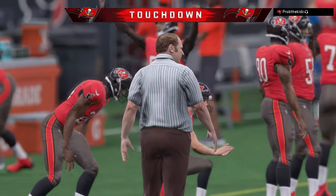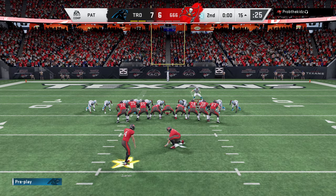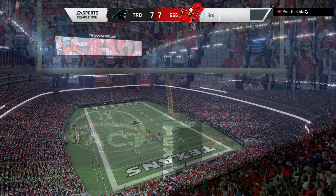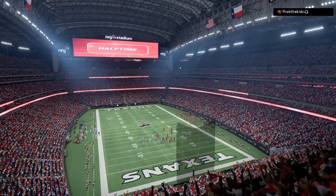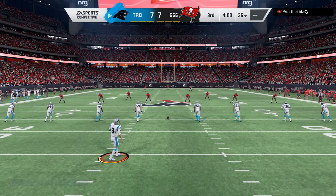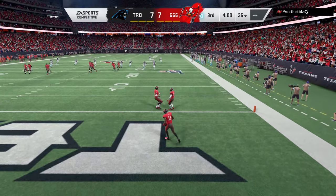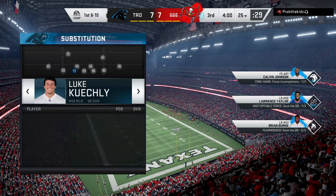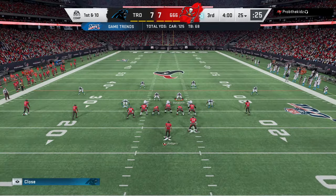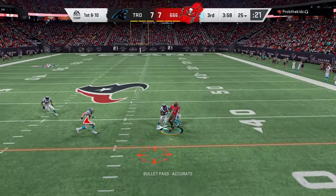Now he's got momentum — EA thinks it's funny. Scores are evened up and he gets the ball now. He got a lucky catch — Jalen Ramsey was on him and didn't jump for some reason. I'm going back to pinch dog to press because I don't think he can stop this defense.